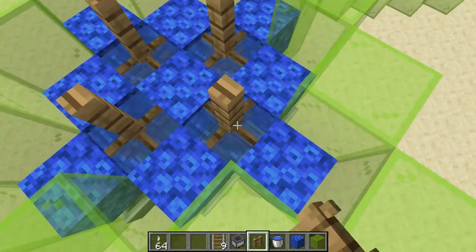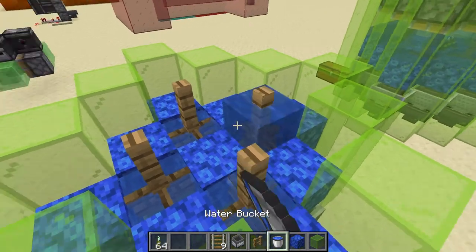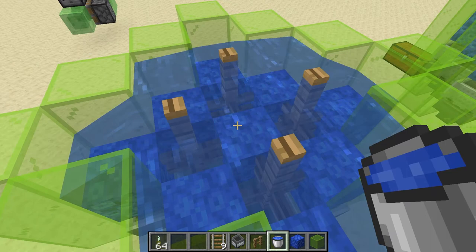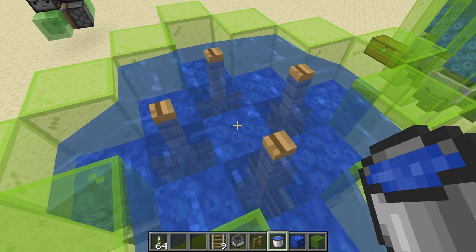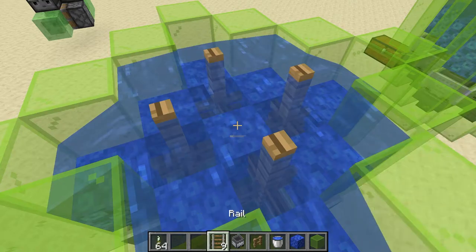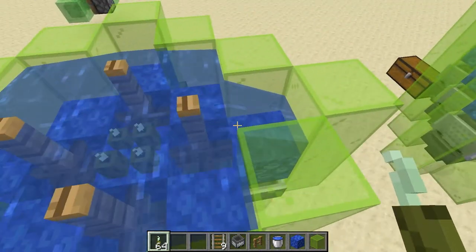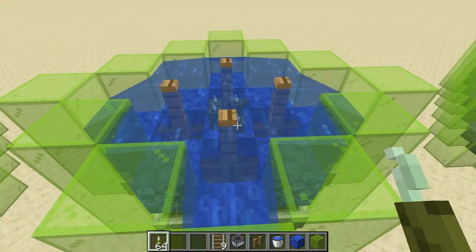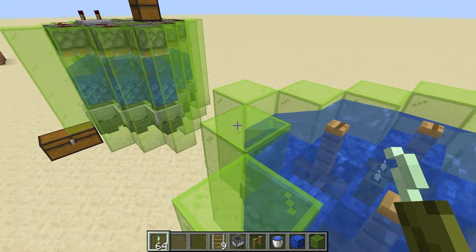Now bring up these fence gates one more level and waterlog each of them one more time. Then waterlog the center and place a full set of sea pickles in there. It actually only needs to be one, but if you place four it'll be faster when you first start up the farm.